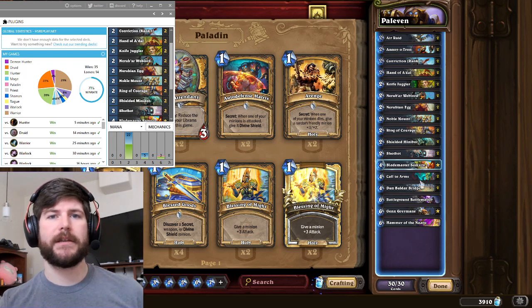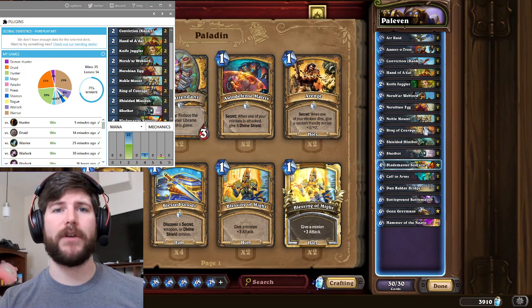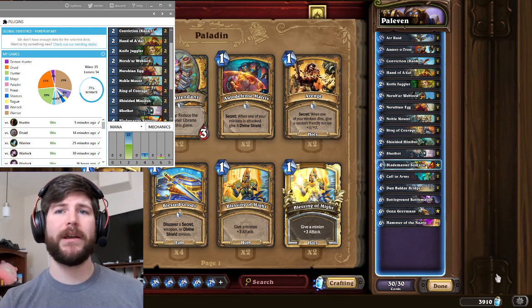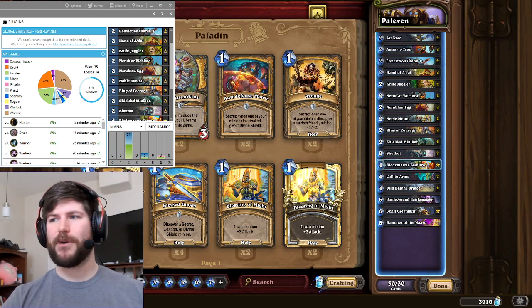I initially got this deck from Raffle and made some adjustments to add two Shotbots and lower the curve a bit, because Shotbot's Reborn interaction with Dun Baldar Bridge is absolutely fantastic. One of the true heroes of this deck is Ring of Courage, which helps against any board-based deck to give you a huge buff on your minions, and also has an insane interaction with Blademaster Samuro to take out Spreading Plague.